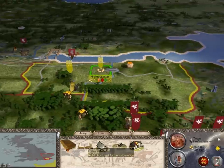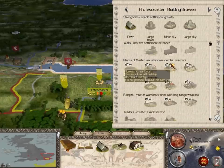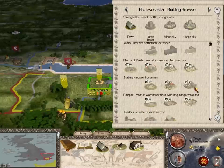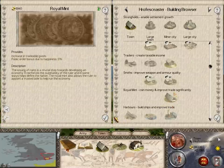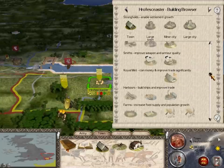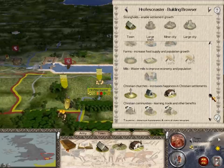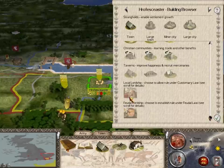Here I am just gushing about it. You can build anything — let's just see the building browser. Of course barracks, cavalry, siege ranges, master blacksmith, royal mint — oh my goodness, that's cool. We have ourselves boat builders and docks, farms, a mill, a water mill, Christian churches and monasteries, inns and taverns. And of course, like I showed before, either local or feudal lordship.